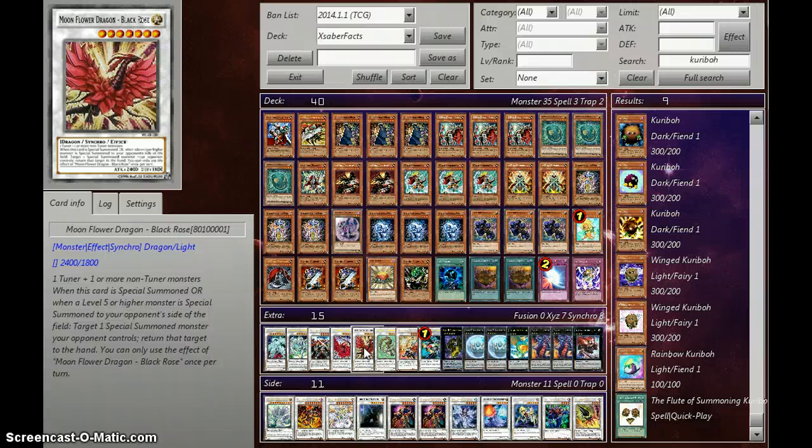Moon Flower Black Rose Dragon — when this card is special summoned, or when a level five or higher monster is special summoned to your opponent's side of the field, target one special summoned monster your opponent controls and return the targeted monster to the hand. You can only use the effect of Moon Flower Dragon Black Rose once per turn.